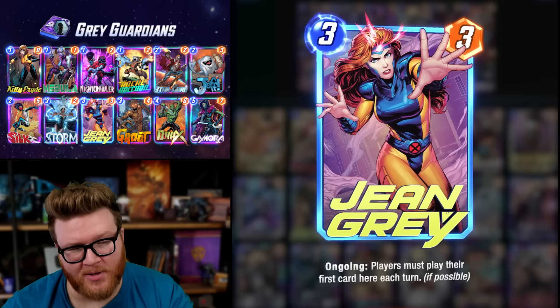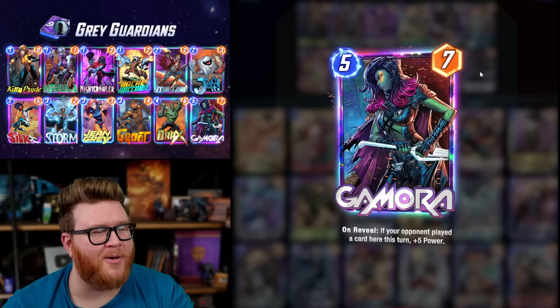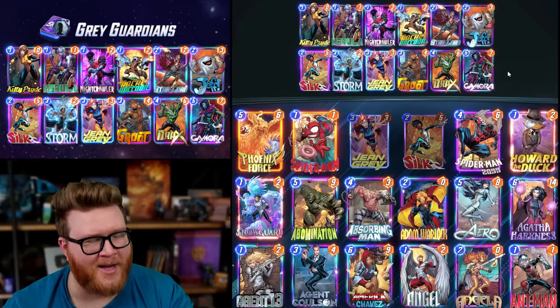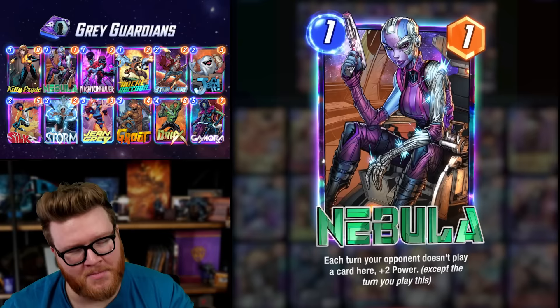There are a bunch of different angles to explore for Jean Grey, but the one I wanted to tackle in this video — the most fun to me — is Jean Grey with the Guardians of the Galaxy. If you know your opponent has to play a card at the Jean Grey location, then you know your Guardians are going to connect. You can hit your big Gamoras, Draxes, Groots, Star-Lords, and Rocket Raccoons, giving them all that guaranteed upside to increase consistency a ton.